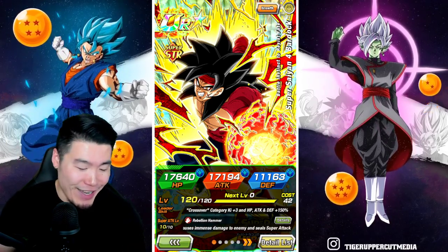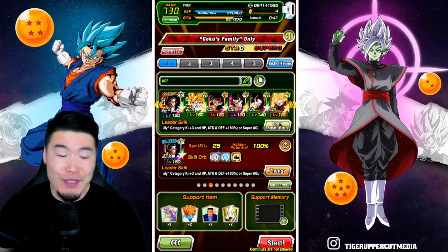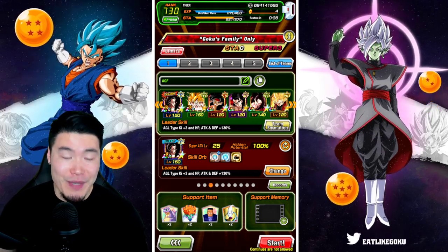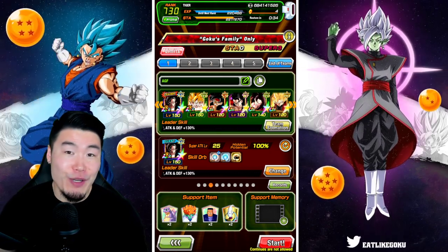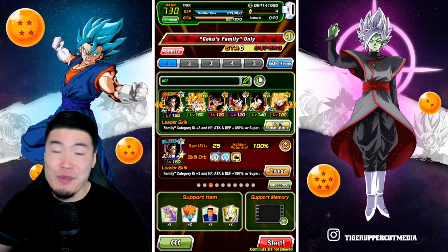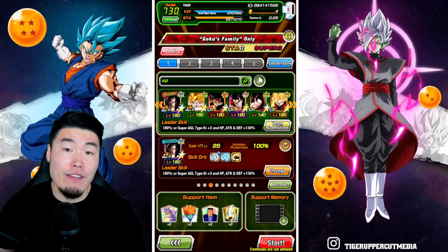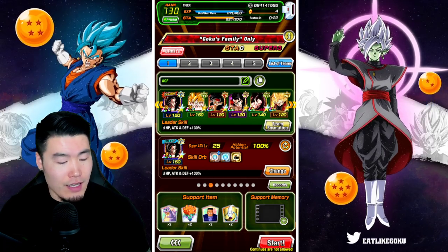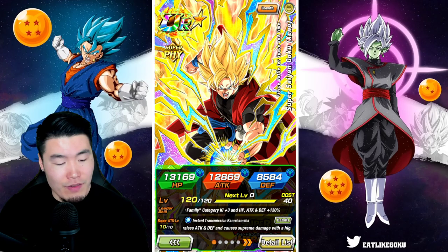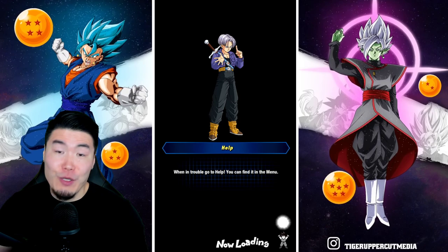In this video, we are going to be taking on the newest Extreme Super Battle stage on Global, which is Goku's Family Only. This is the team we're going to be using: the double LR Super Saiyan 4 Gokus, the tech LR Birdku, the newly awakened Super Saiyan 4 Bardock, Super Saiyan 4 Gohan, tech Super Saiyan 4 Full Power Goku, and finally the Fizz Super Saiyan Goku — or Super Saiyan Xeno Goku — for support. So that is the setup, and I feel like this team is going to do just fine.